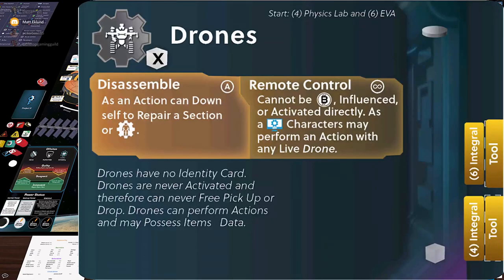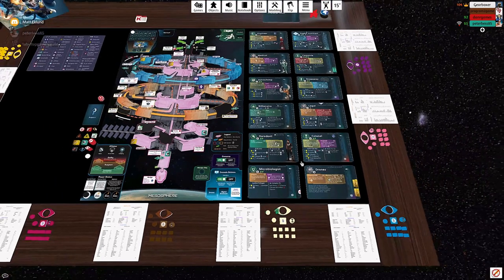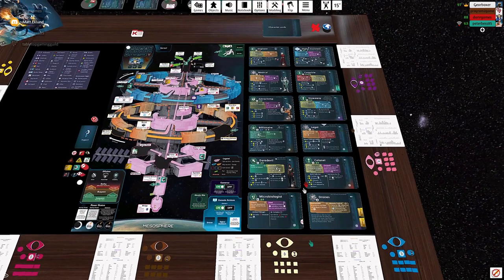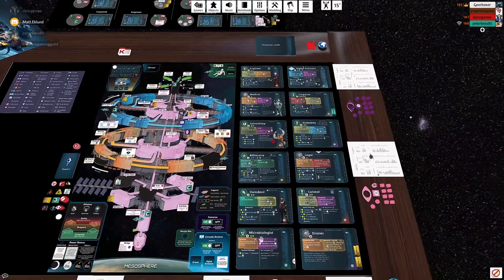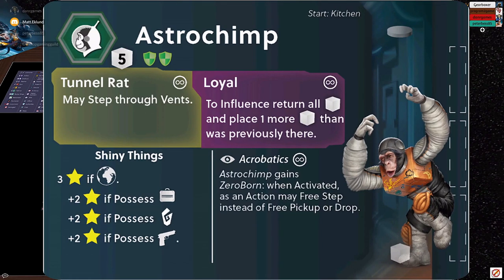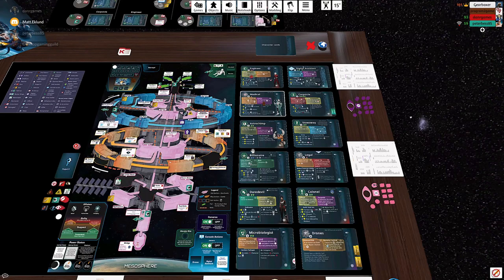During the course of play, you're going to make a decision as to whether and when to reveal yourself as a particular character. As soon as you do, everyone else knows who you are — obviously a negative. They'll know your victory conditions and might try to track you down and smack you with a wrench. But in exchange, you gain access to a certain usually powerful special ability listed in the bottom right of your particular character card.